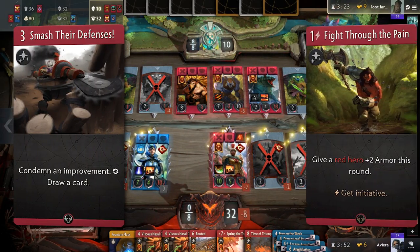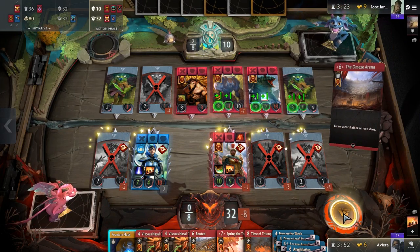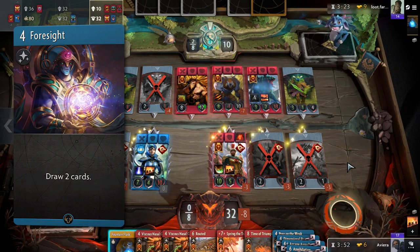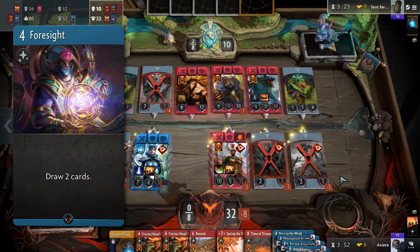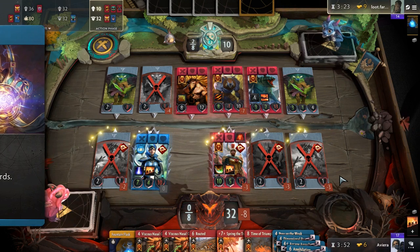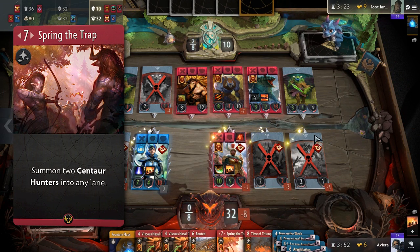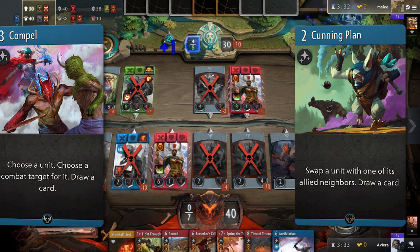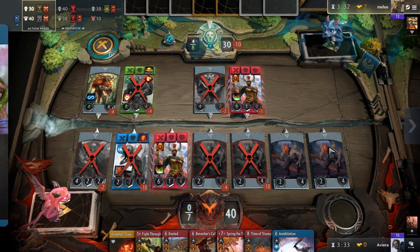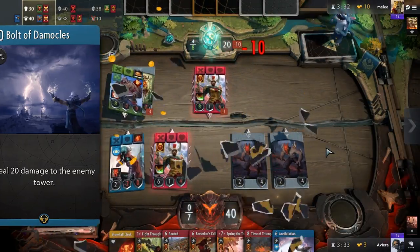Smash Their Defenses and Fight Through the Pain are your tech slots to fit in cards like Conflagration, so pick something that fits your preferred play experience. Foresight is almost a tech card, but I personally prefer to have two or even three. JJ cut it here, since he wanted three Smash the Defenses in instead to counter the rise of improvements. He also cut one Spray in the Trap and one Time of Triumph as well, but I personally wouldn't do that as they are pretty powerful cards. However, more testing will be needed. Additional tech cards such as Enough Magic, Cunning Plan, and Compel can be added depending on what matchups you want to beat. Moogie Baby tried out Bolt of Damocles on stream as an alternative finisher, and it could end up being a solid pick for the deck.